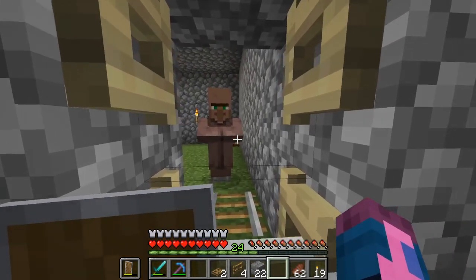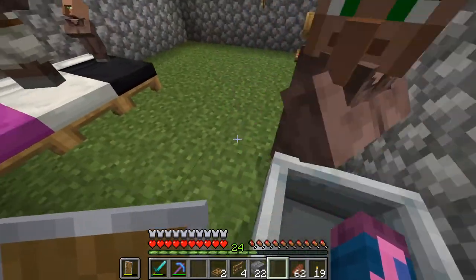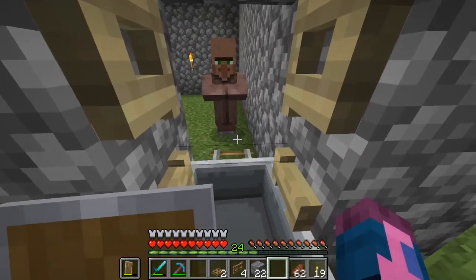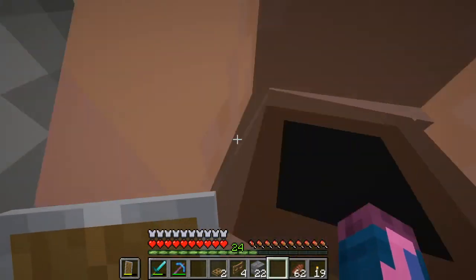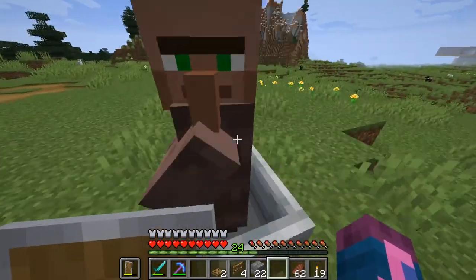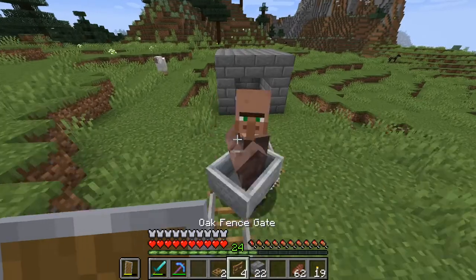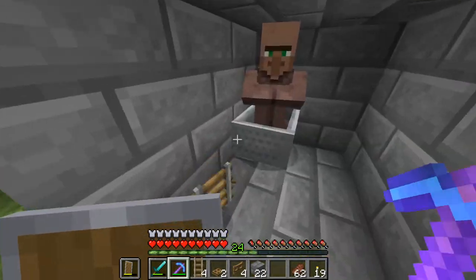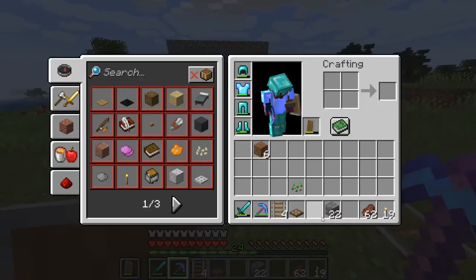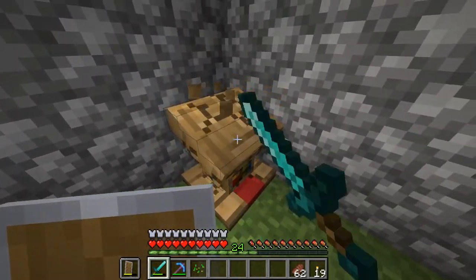Now I just need to wait until the librarian goes into the — okay this is super annoying. I really hate minecarts, they're very annoying. At least he got into the minecart. I'm gonna get this guy to be a Fletcher, or maybe I'll make the baby a Fletcher. But this guy is gonna be a librarian for the rest of his life — I'm gonna be dropping him here and there's nothing he can do about it. Now I need to go get the lectern.